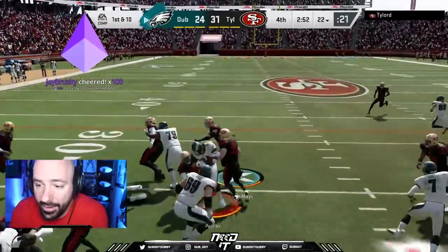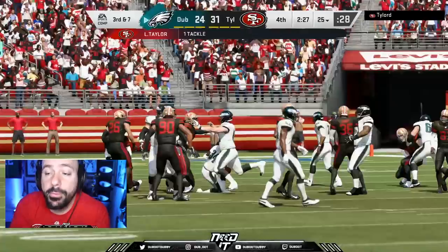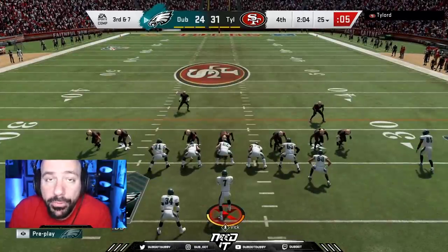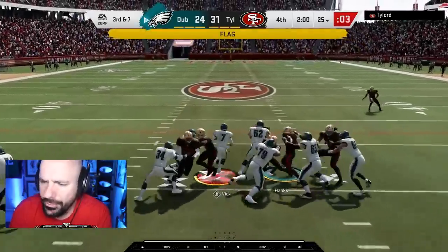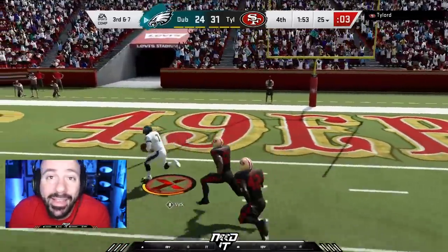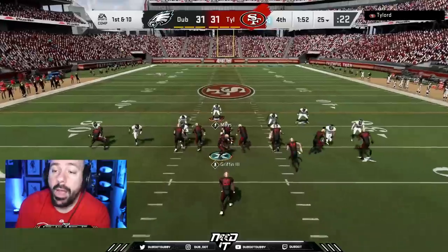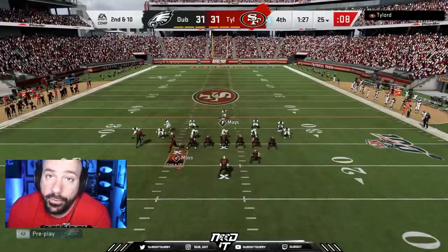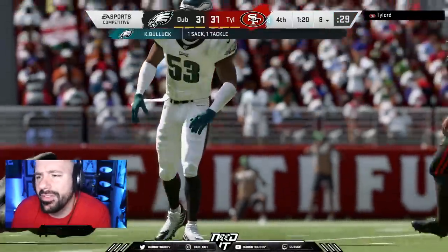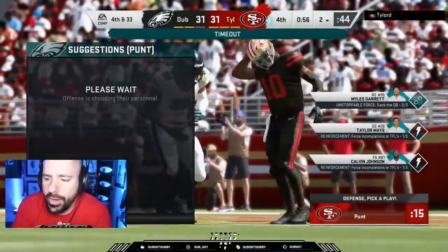Three minutes left — we've got to go down the field and get a tie. A little Walter Payton action, pick up a nice three. I run twice in a row just to take it to the two-minute warning. I want this to be the last drive of regulation. I have no intention of snapping the ball. We see him setting up his blitz, then we catch him sleeping — he goes offside. We're ready to snap at all times, and it's a free play. Michael Vick going right by the safety, taking this one all the way. We tie the game up.